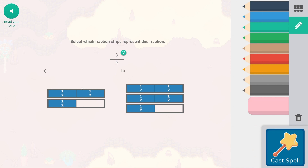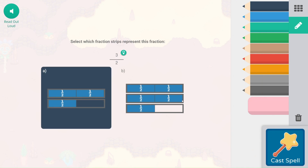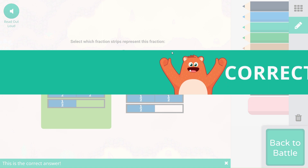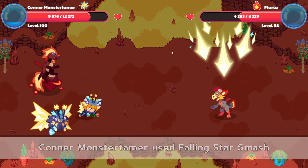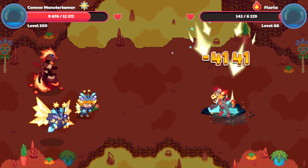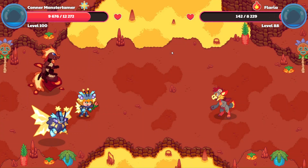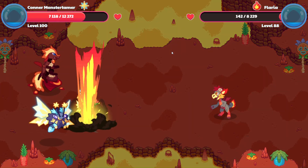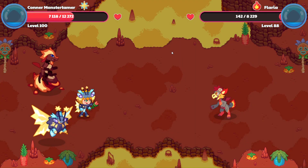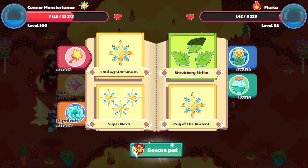Three halves would be one and one-half. This would be five halves as an improper fraction. Down on Flaria, 142 points of damage left — 142 health points left. So 2,558 for that attack. And one more Falling Star Smash here.